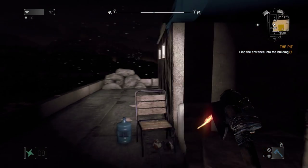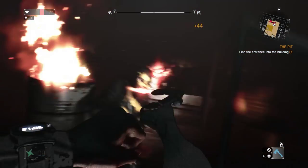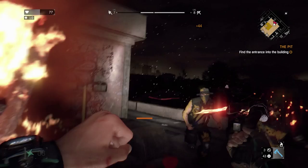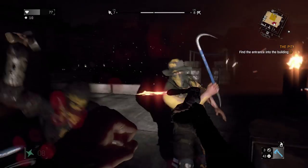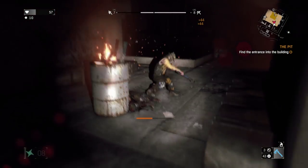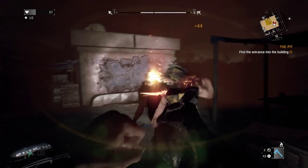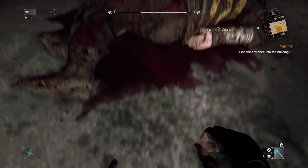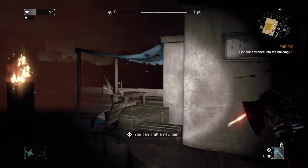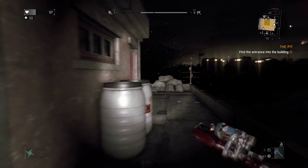We need to find a door on this roof. There's a guy there - okay, they've spotted me. So let's just kill these guys - there's only two of them up here, so we should be alright. Let's burn this guy. Night time rooftop fighting here. Make sure we don't jump backwards off the rooftop. There is a door here but we can't access it. Check the other side - there we go, this one is open.